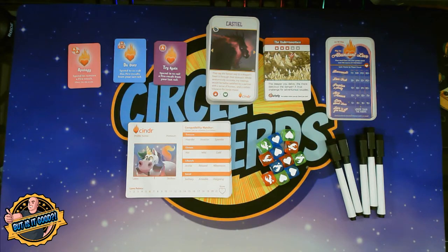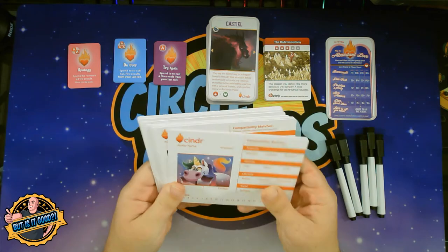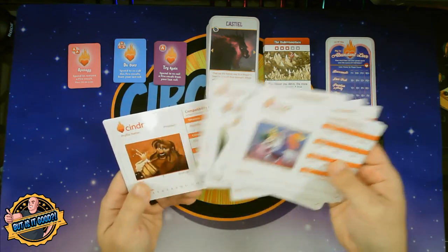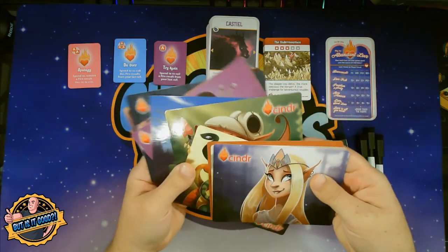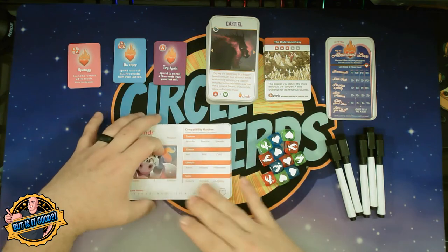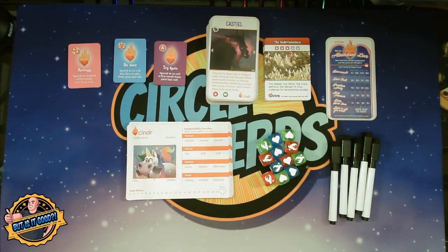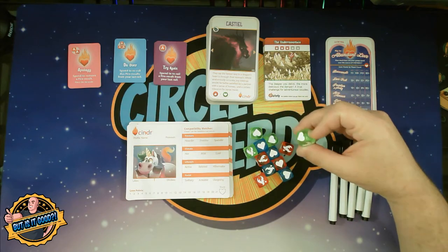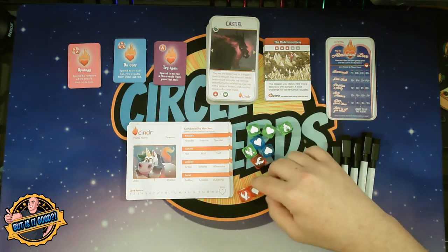Here is everything that comes inside of the base game. First and foremost we have 15 character profile cards — these are your Cinder profiles. They are all identical except for the photo shown. So you are basically just going to pick which photo you want to play with and then fill it out however you want. They are double-sided and there is really cool art on the back, but unfortunately you don't really ever see this side of the card except for when you are deciding who you want to be. Each player will get one of these as well as a dry erase marker. Then we have our dice. There are three different colors: green being the best with the most hearts and the least burns, blue being second best at three and three, and then red being the worst — more burns than hearts.